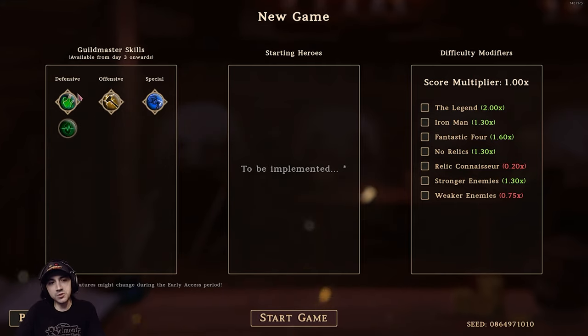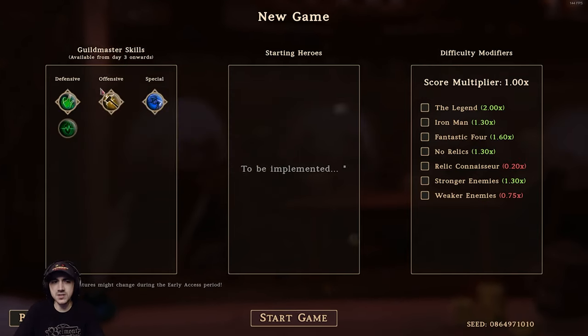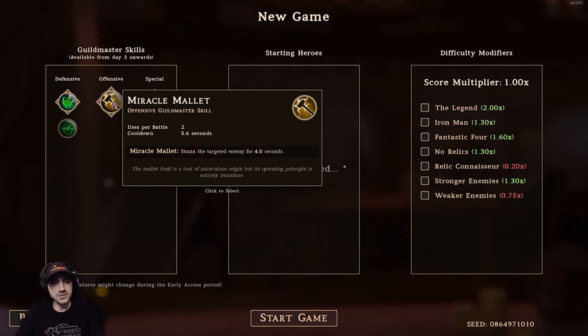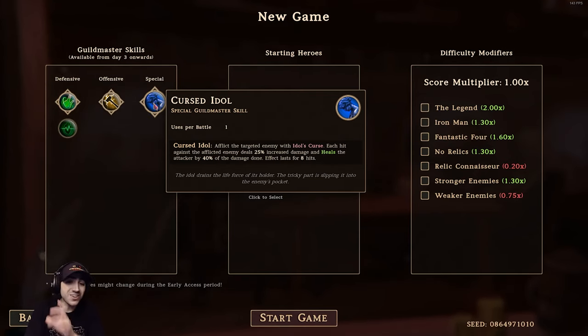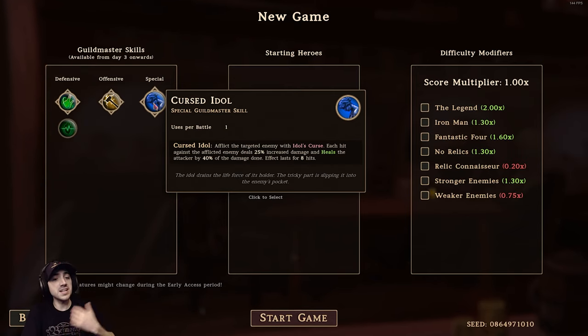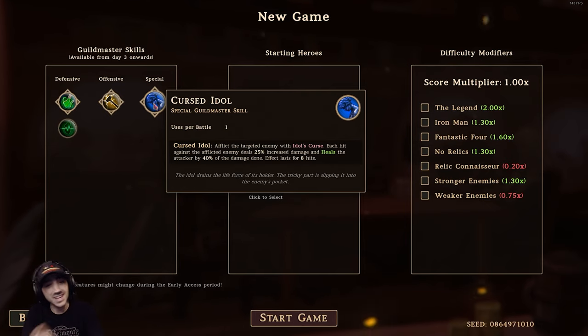We get to choose one defense, one offense, one special. Right now since we only have one of each — excluding defense which has two — we can choose between these. These are heals, these are obviously your offensive stuff. We can stun a unit, which is cool, and we have a cursed idol which I like a lot. Afflicted targeted enemy with the idol's curse: each hit against the afflicted enemy deals 25% increased damage and heals the attacker for 40% of the damage done. Effect lasts for eight hits. That's pretty strong.